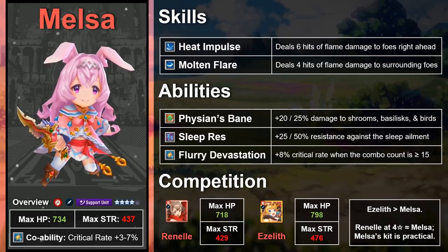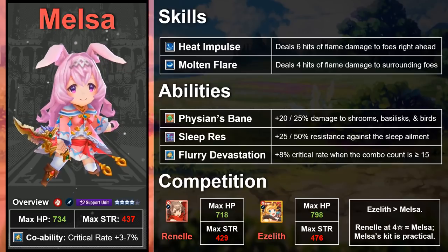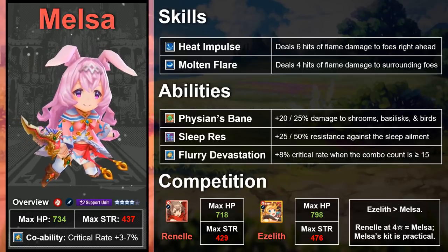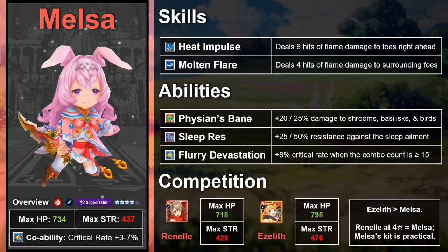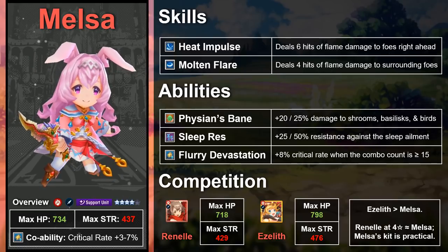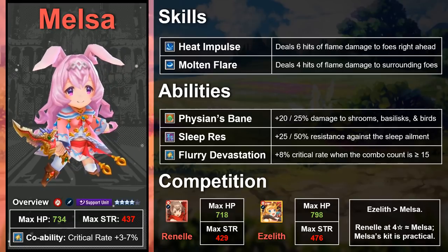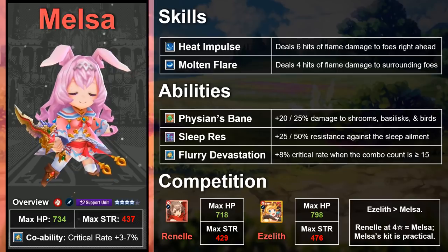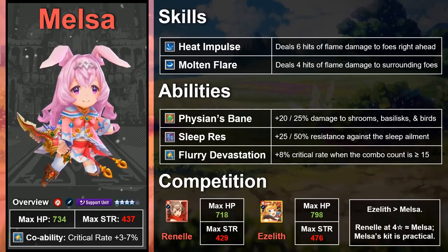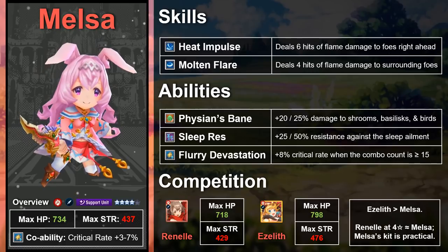Now for the gacha 3-star Renel, where the comparison is more of a toss-up. You might look at her max stats in comparison to Melsa's and think Melsa is clearly better — and although that conclusion isn't necessarily wrong, it's worth looking more closely. Melsa's max stats do surpass those of Renel, but if you compare their max stats as 4-star units, the gap narrows significantly. Renel actually edges out Melsa by 1 or 2 stat points, but Melsa makes up that ground and ultimately comes out a few points ahead when you factor in mana circles. We're talking the tiniest margin — basically 2 more HP and 1 more strength — at an extra cost of 2,500 Eldwater for Renel.